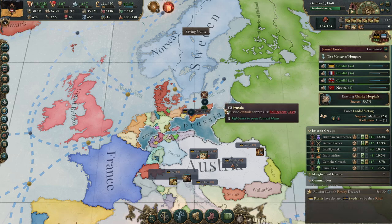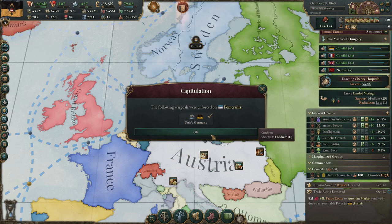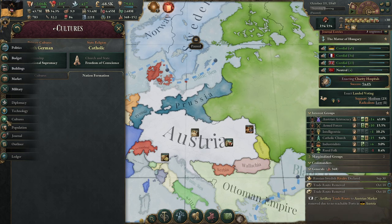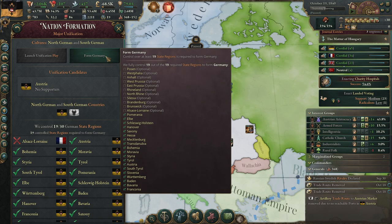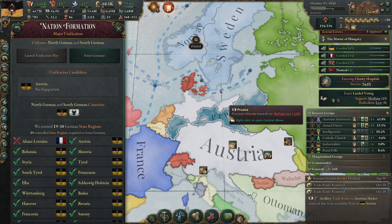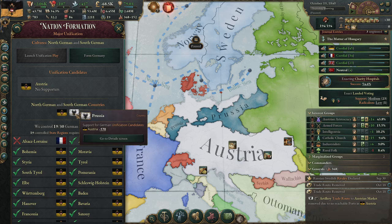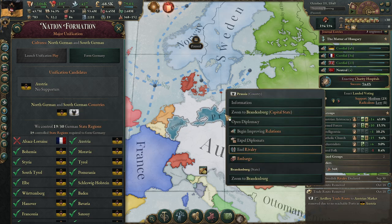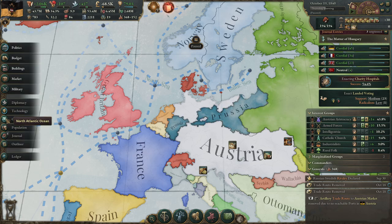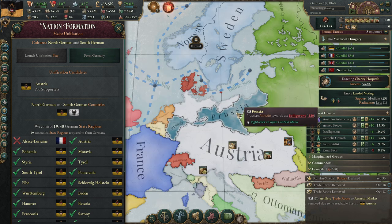There's the naval invasion — we should win this battle. When we invade Pomerania, we are going to form Germany. Now we can go to the Cultures tab, click Germany, and form Germany. The thing is, you form Germany without Prussia, and that's not what I want. So what I will do is try to puppet Prussia and then form Germany. If you fossilize Prussia, you can click Form Germany and annex them for free.